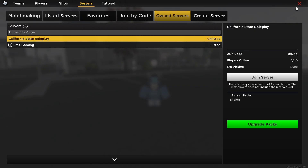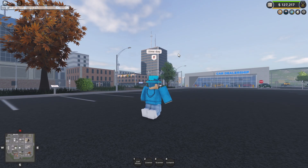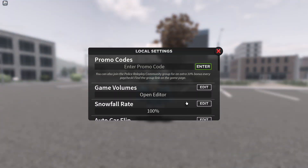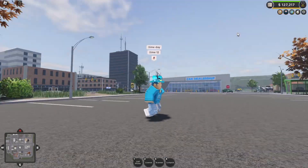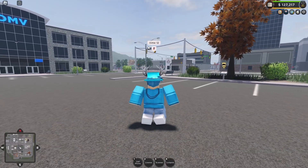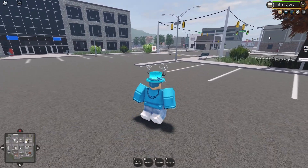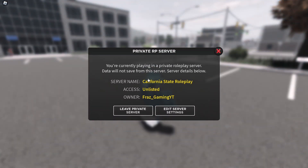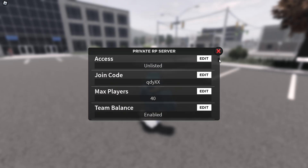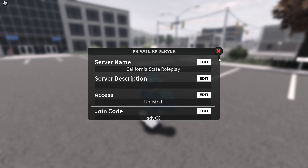If you want to make it easy to find your own server, you can favorite it. If you come over here it will show your join code, how many people are online, any restrictions, your packs, and your banner. If you do 'time 12' it makes it daytime, and once you get your packs upgraded you can make the day length really long so your server is always daytime. If you want to go to your server settings, come up to 'Server Info' — it tells you some info about your server and all the settings.